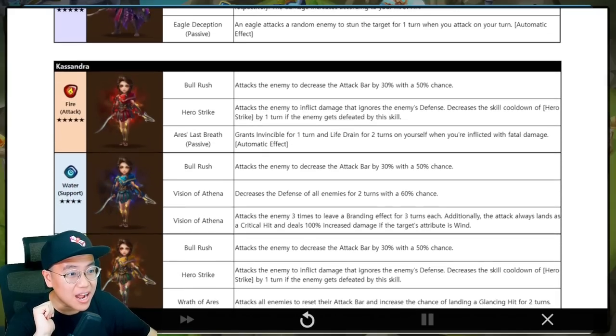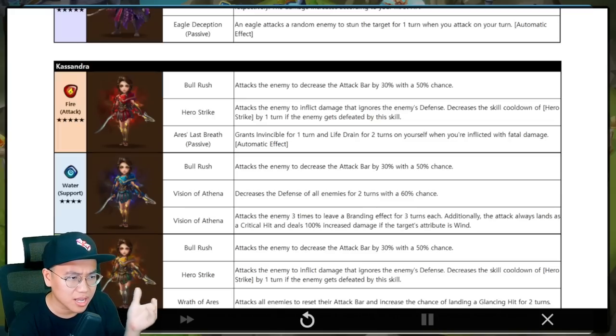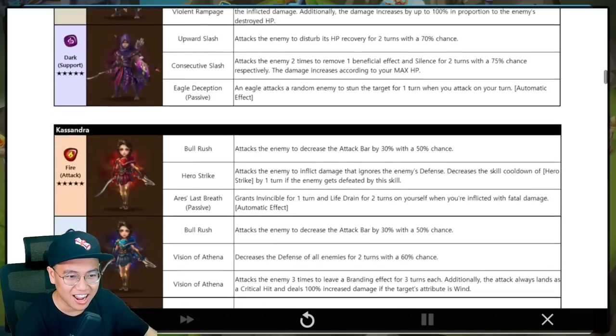Moving on to Cassandra. Fire Cassandra — Bull Rush: it's going to be decreased attack bar with ignore defense, and decrease the skill cooldown of that skill by one turn if the enemy dies. Very good — a skill that makes sense, like Kali but cooler. Skill 3, Grind: grants invincibility for one turn and life drain for two turns on yourself when inflicted with fatal damage. So when they attack you with damage that would kill you, you would not die — you get invincibility and life drain. That sounds like a pretty good solid single target damage dealer. I like this one already.